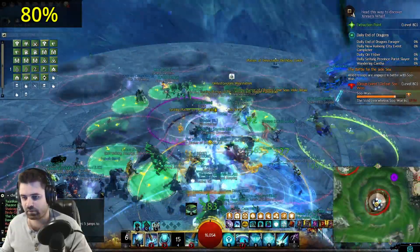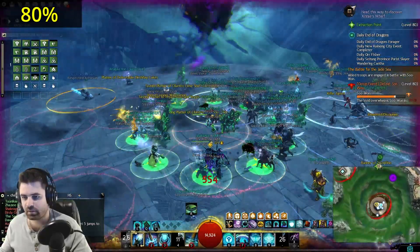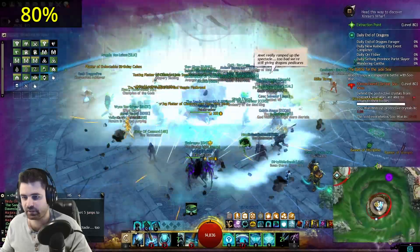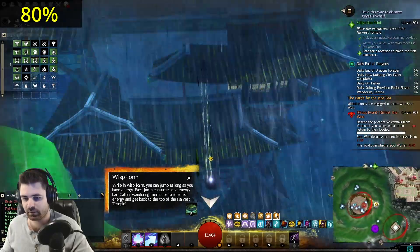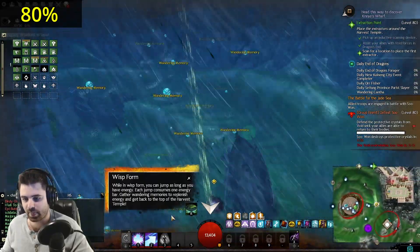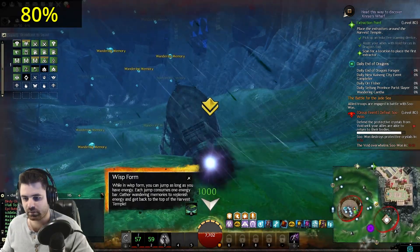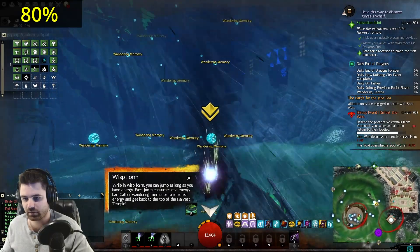At 80%, the boss will leave and the green circle mechanic will occur. Green circles appear and you need to have at least one person stand in each green circle, otherwise everyone takes massive damage. Some of the people standing in the green circles will randomly be selected and turned into wisps. Wisps get launched to the bottom of the map and have to climb all the way back up to the top of the tower. Think of it like Pac-Man and you gotta eat the orbs to climb back up.